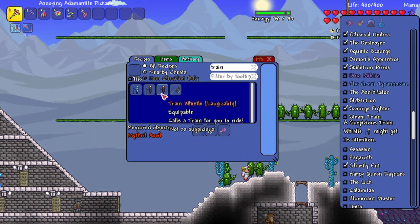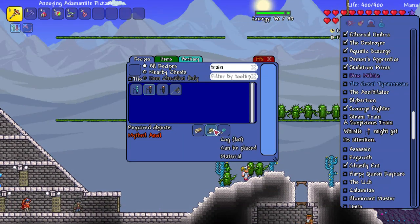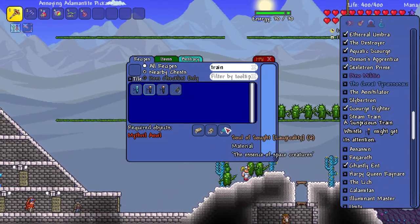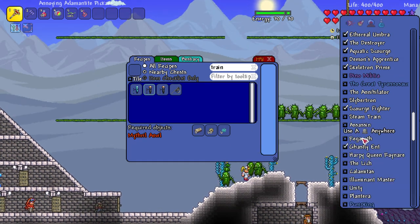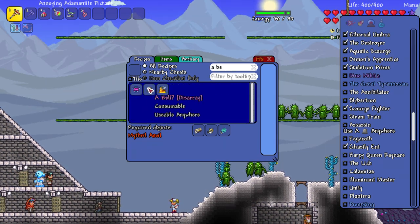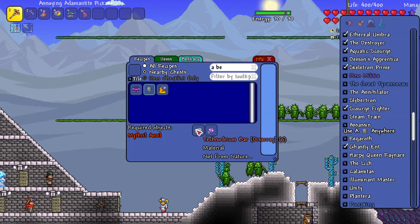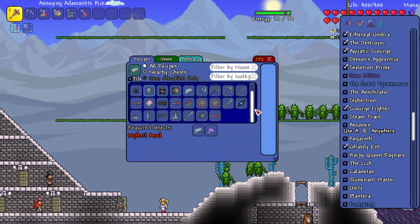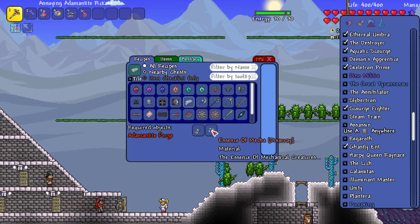A Steam Train needs a train whistle — this is so sick! More cogs, steam bars — so we're definitely going to have to go check out creatures in the sky and below. There's also one called just 'A Bell' — it needs some Techno Dream Lumber Bars and I don't have a clue how those are made.